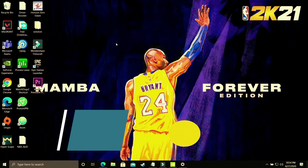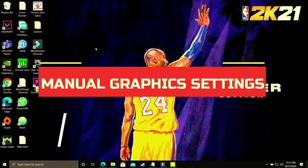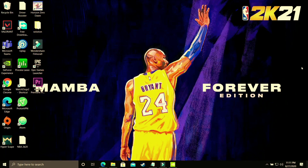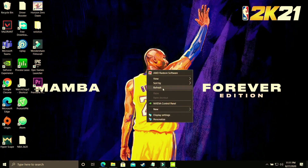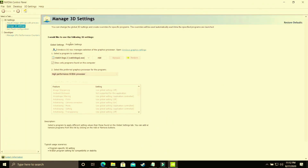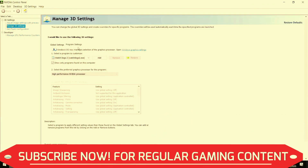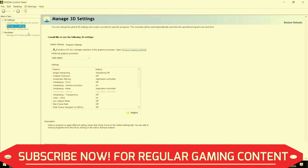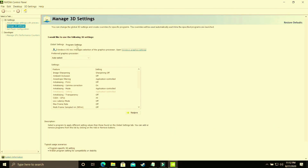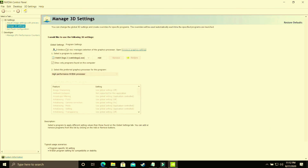This step is specifically for users who are not able to change graphics settings in Windows 10 because they're on an earlier version or Windows 7. Right-click on your desktop and go to Nvidia Control Panel. If you have an AMD dedicated graphics card, go to AMD Settings instead. Make sure you are in Program Settings, not Global Settings, as they are two different things. I've made a separate video on the best global settings for Nvidia Control Panel, and I'll provide that link in the description.